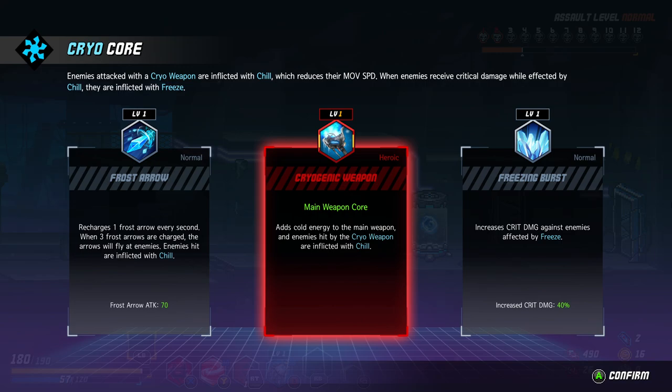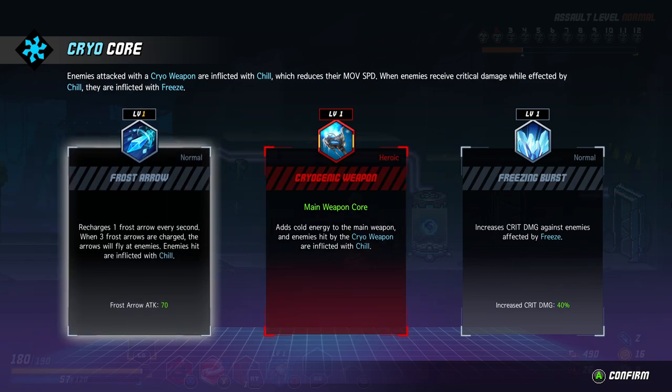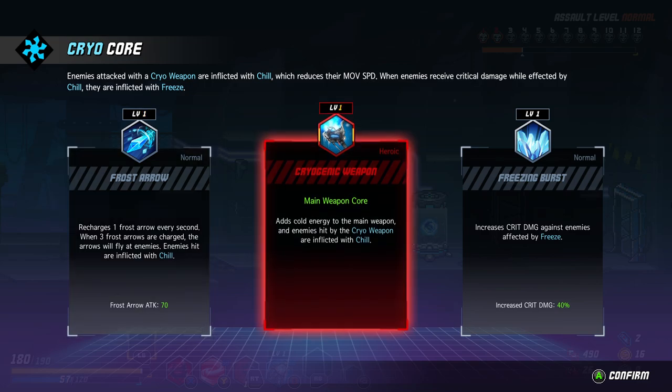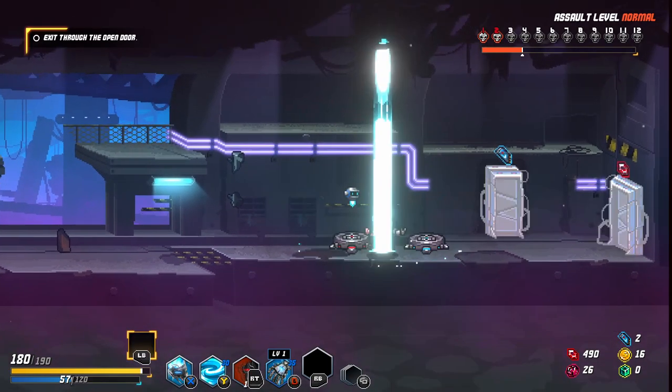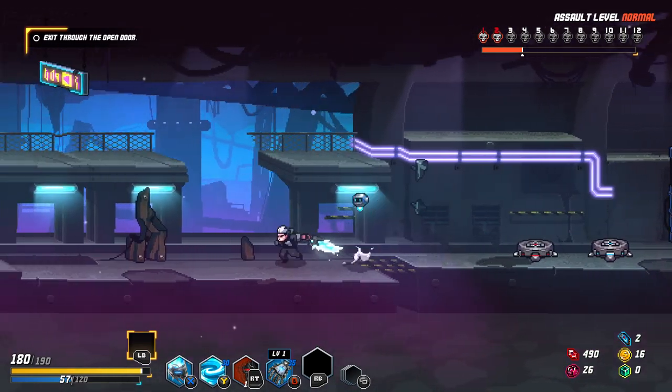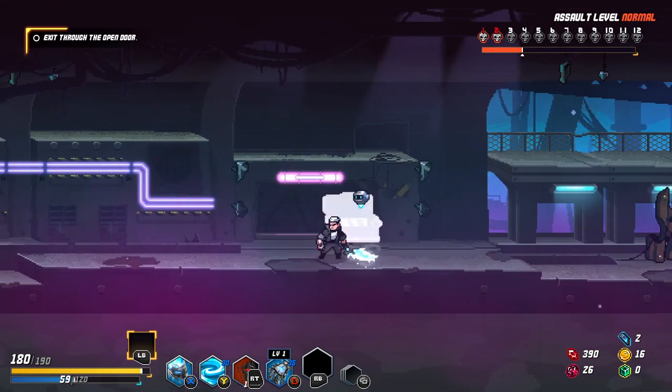Cryogenic weapon — adds cold energy to the main weapon and enemies hit by cryo weapon are inflicted with chill. Nice. We found the heroic weapon upgrade. It shows one frost arrow every second. When three frost arrows are charged, the arrows will fly at enemies inflicted with chill, and increases crit damage against frozen enemies. Let's get the cryo weapon. Now I have a cryo weapon — look at this frost blade we're carrying. At long last, we now have a good weapon.